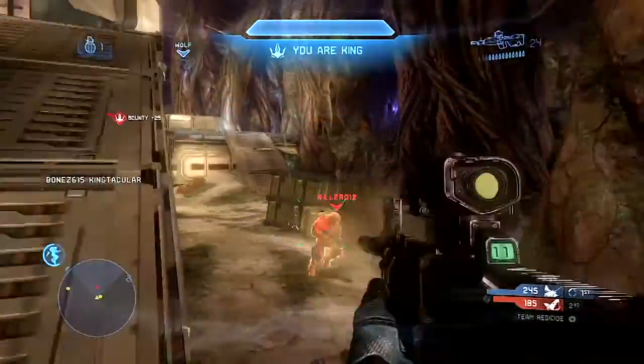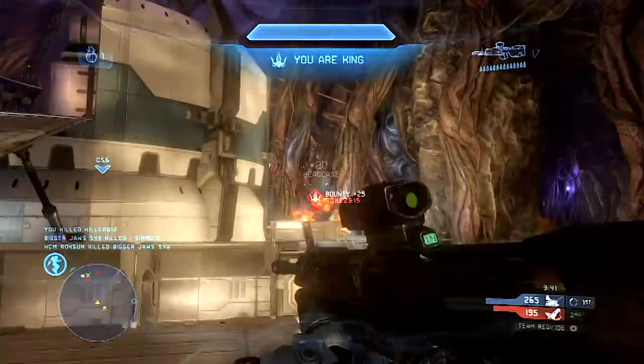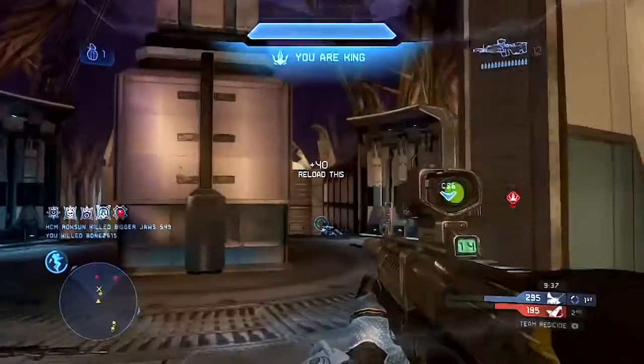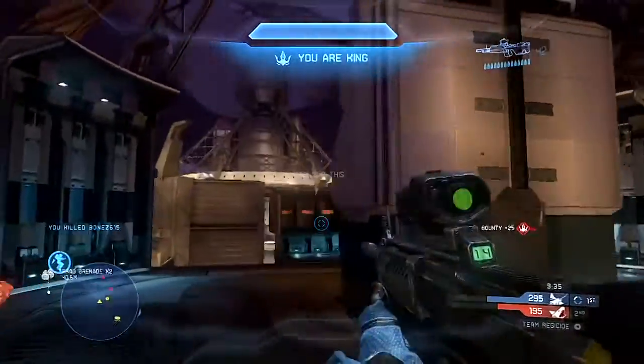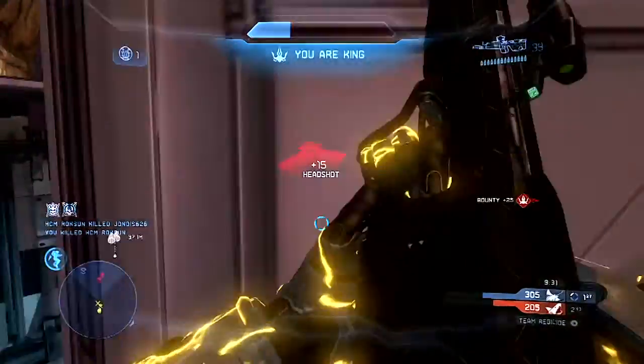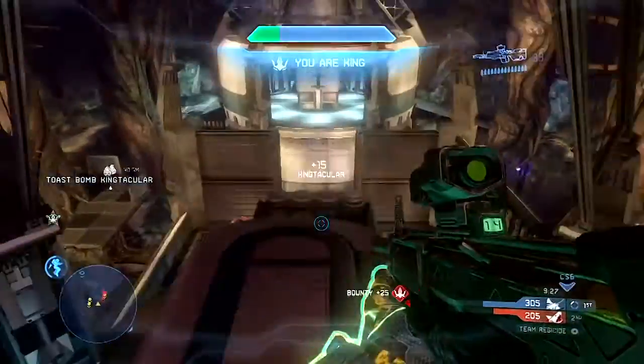Thruster Pack is mostly defensive and Jet Pack is mostly offensive. The Thruster Pack is very good at what it does — defense. The Jet Pack is very good at what it does — offense. But the difference is that the Jet Pack also has that opposite side to a slight degree, like what you just saw there.